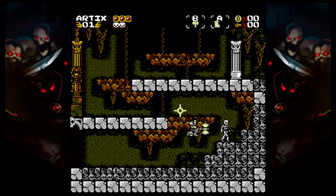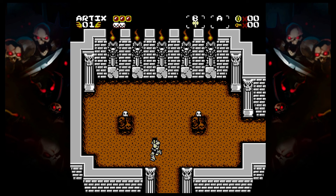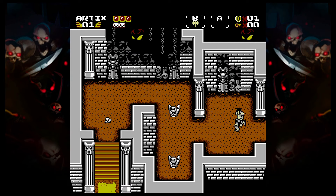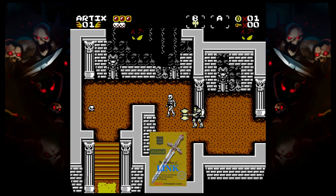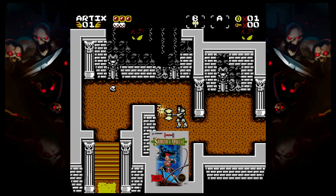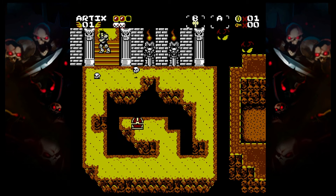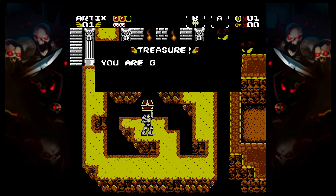Adventure Quest 8-Bit Dungeons and Doom Knights is an 8-bit package with the main attraction being the Zeldavania title Dungeons and Doom Knights. It's an experience that draws most of its inspiration from Zelda 2 The Adventure of Link and Castlevania 2 Simon's Quest, both of which were originally released on the Nintendo Entertainment System, but it brings a more modern take on these two classics and manages to stand out as a result.